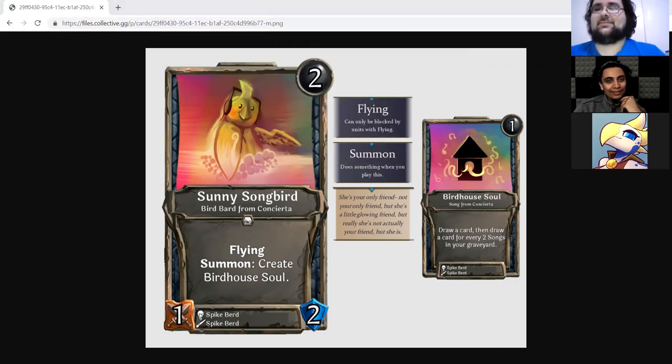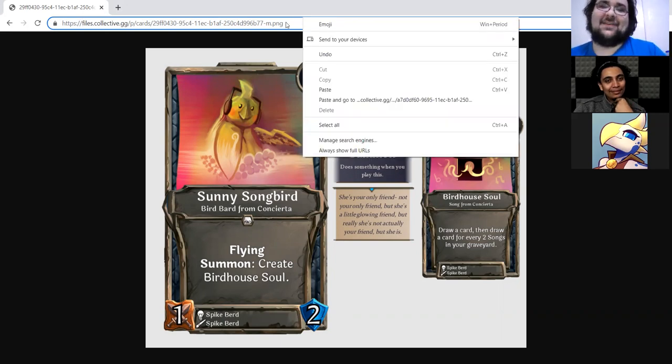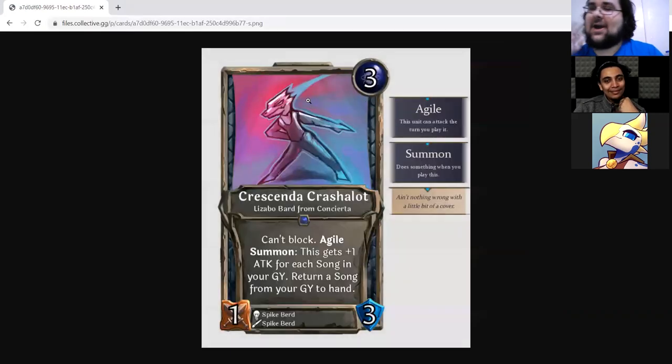Yeah, another Song in the graveyard is pretty important when you have Imbalus. I still want that card — it's so good. It's at 17 votes; this card is basically in the game. Let's move on.